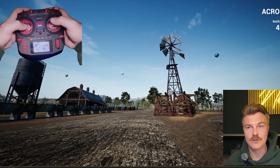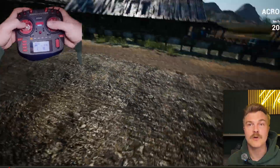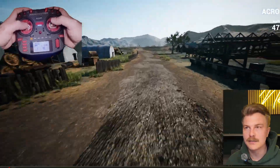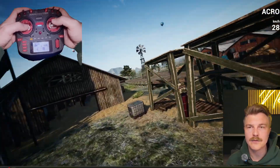Once we are under control and the drone is never going in the direction we don't want, then we can start flying real drones. But this is what we have to practice first in the simulator, so that we are not having some kind of fly-aways.